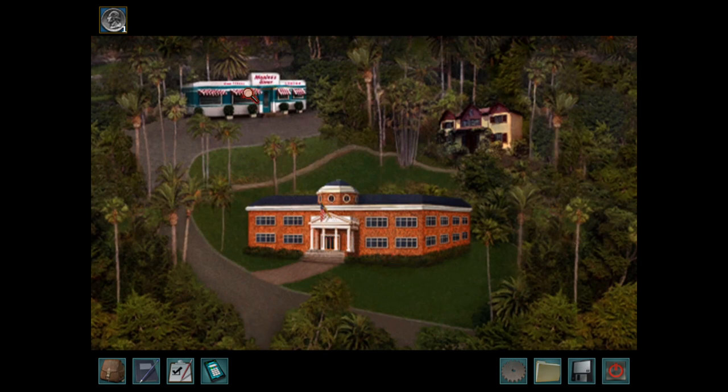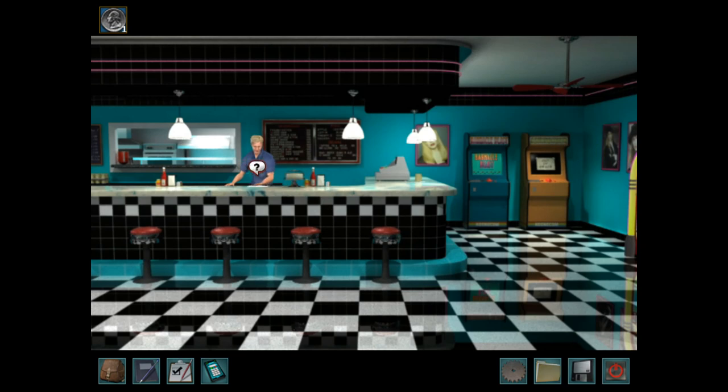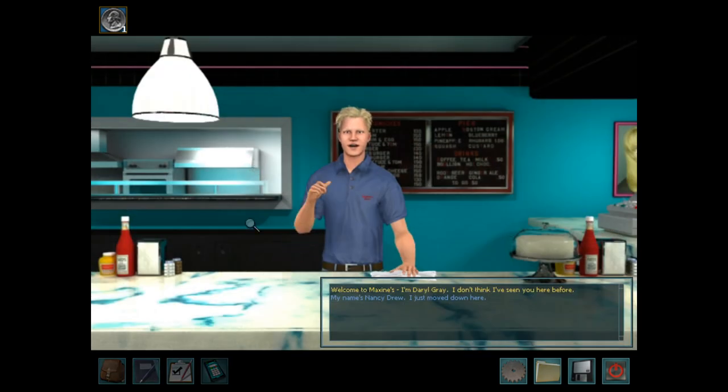We need to go to the diner. It's open — they have good coffee and hamburgers, not necessarily good hamburgers, just hamburgers. Oh hello, this is a person. Welcome to Maxine's. I'm Daryl Gray. I don't think I've seen you here before. My name's Nancy Drew — I just moved down here. Then you'll be attending Paseo Del Mar High. I'm your student council president. If there's anything you need, just let me know. Thanks, I might just take you up on that offer.